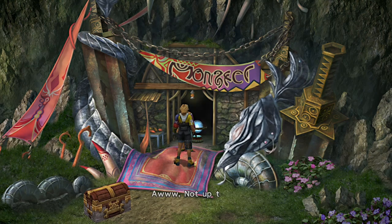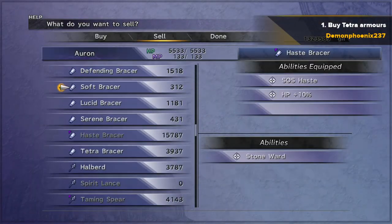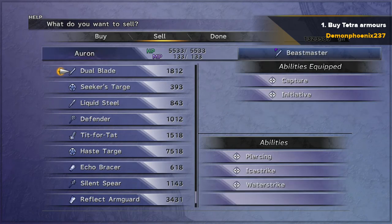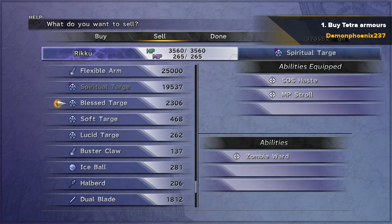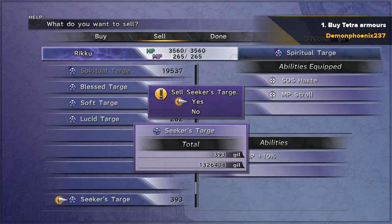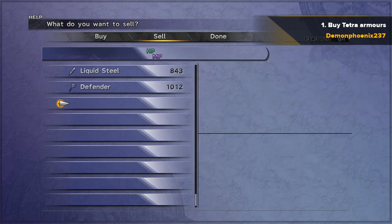After you've done that, you travel to Kilika, and what we do is buy some basic armours with HP plus 5% and then customise the stamina tonics onto them. First of all, you want to sell as much armour and weapons as possible — everything that you don't want to keep, just get rid of those. This will make you a little bit of money, but it's mainly just clearing out space so that you can buy lots and lots of armour.